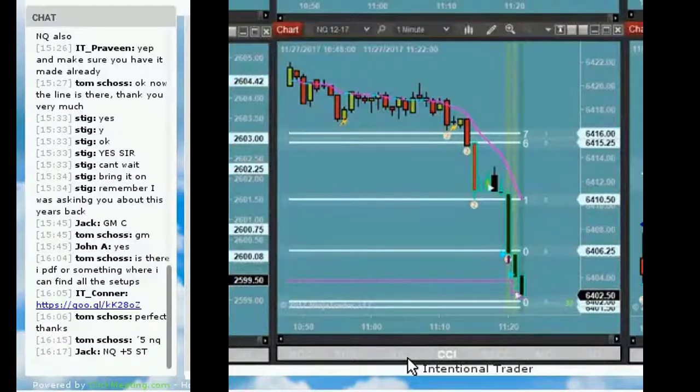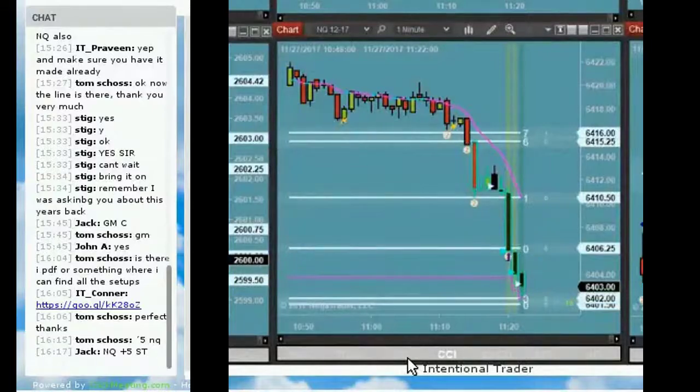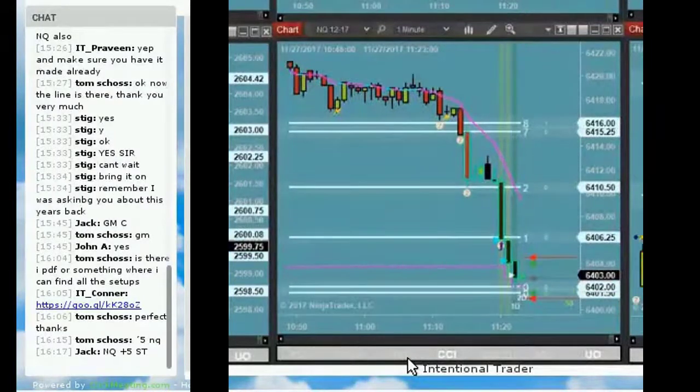Still watching the NQ — just hit those zones, so the next bar would have been five ticks or less above that level, so I'll buy it. Off the bottom of the NQ — speed tick setup, strong push, and plus five.